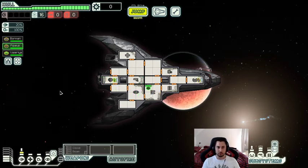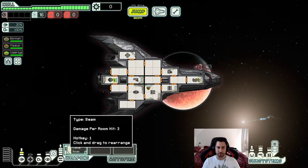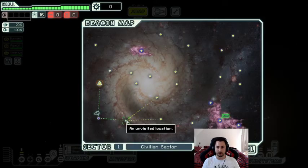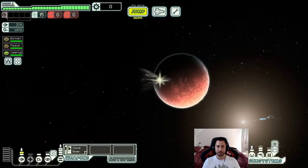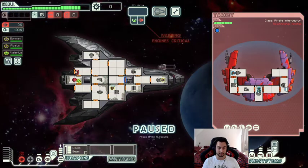I'm going to swap these two crew members around. Having a Zoltan on weapons is not really a great thing because sometimes you have to move people out of a room, and if you do that the weapon might go down. Since the charge time is already so long, we can't really have our charge time interrupted — we lose all that time we invested in it.